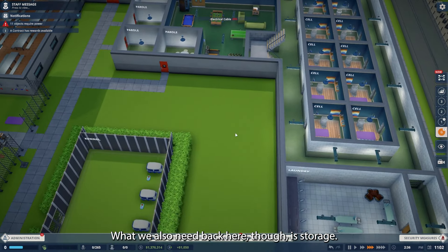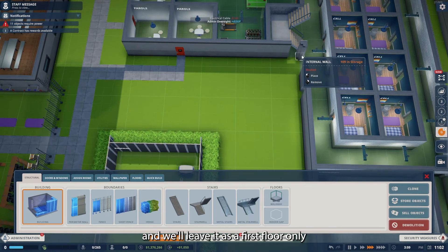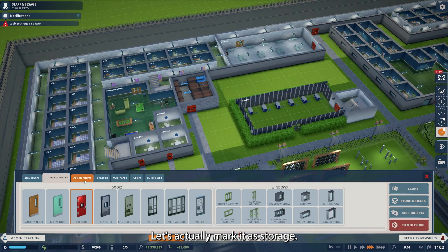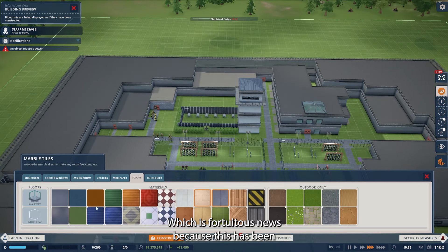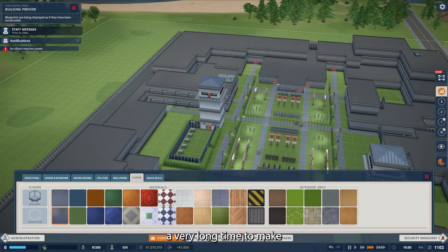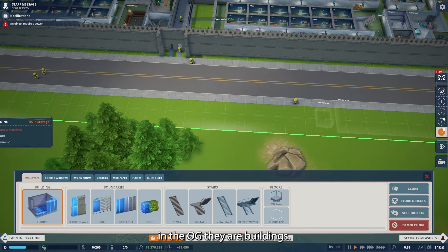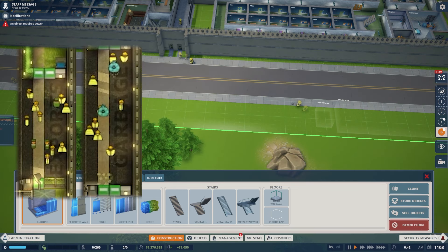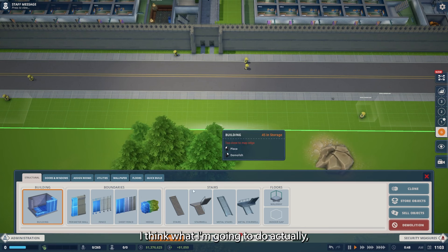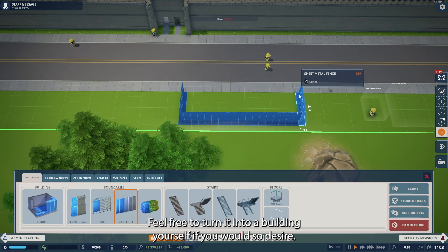What we also need back here is storage. We have our storage across the street, but we're going to put it over here and leave it as first floor only. All right, so that's our storage. We're pretty much done, which is fortuitous news because this has been a very long time to make. For our deliveries and such, I could build buildings over here — in the OG they are buildings, and there are sniper towers on the other side, which I think is a little bit of overkill for us. I'm going to do fenced areas; feel free to turn it into a building yourself if you'd so desire.